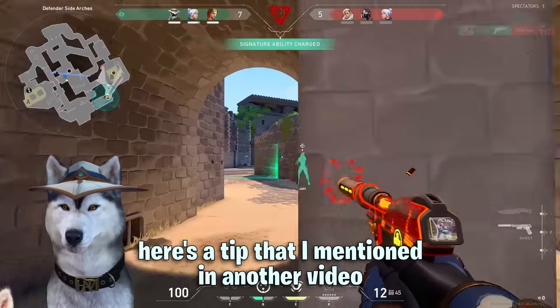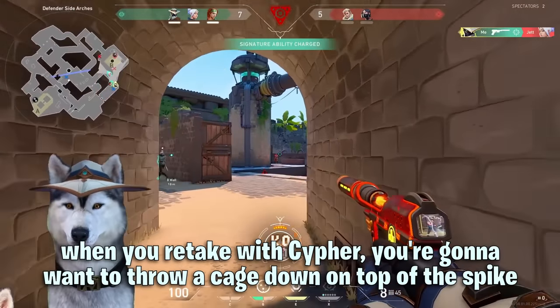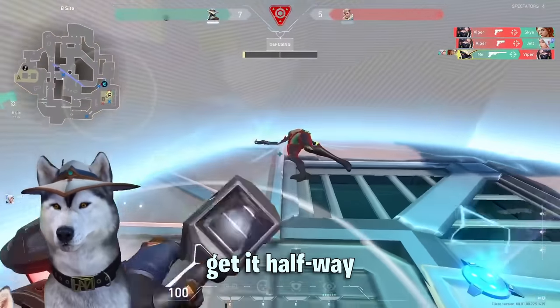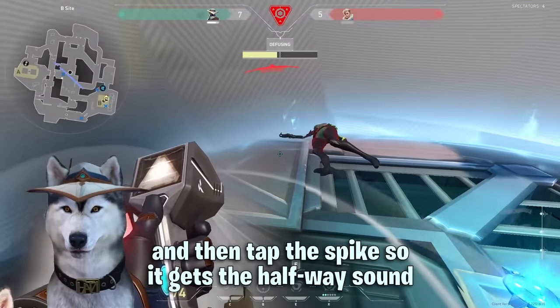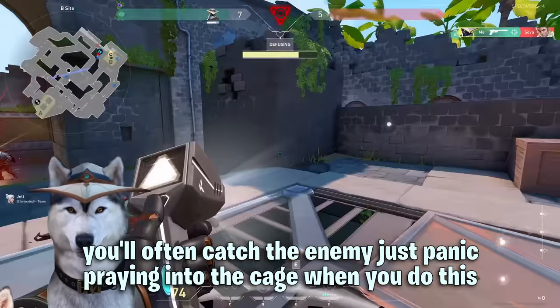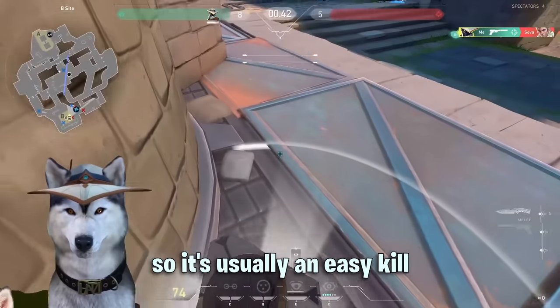Here's a tip that I mentioned in another video. When you retake with Cypher you're going to want to throw a cage down on top of the spike. Get it halfway and then tap the spike so it gets the halfway sound, and then swing out of your cage. You'll often catch the enemy just panic spraying into the cage when you do this so it's usually an easy kill.